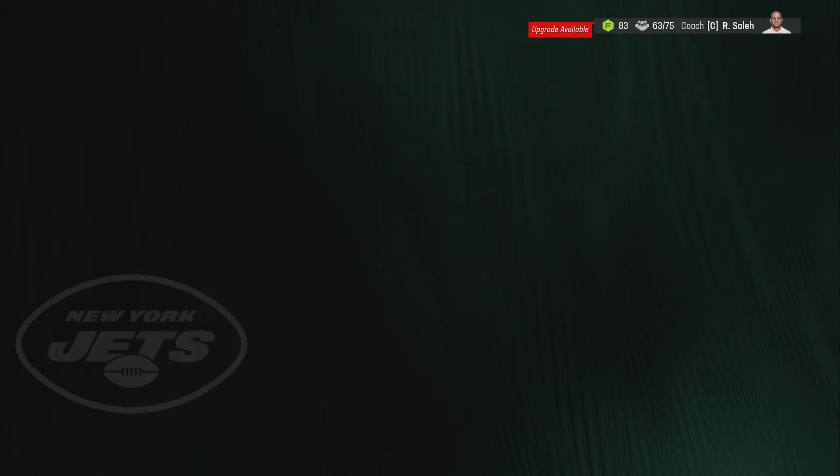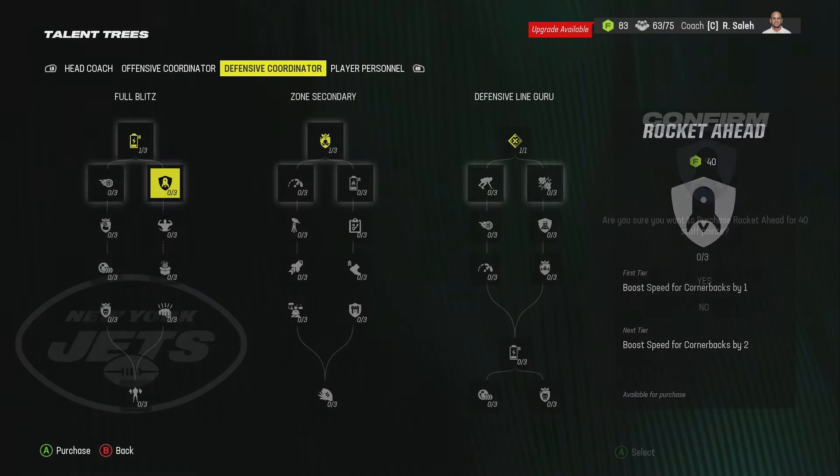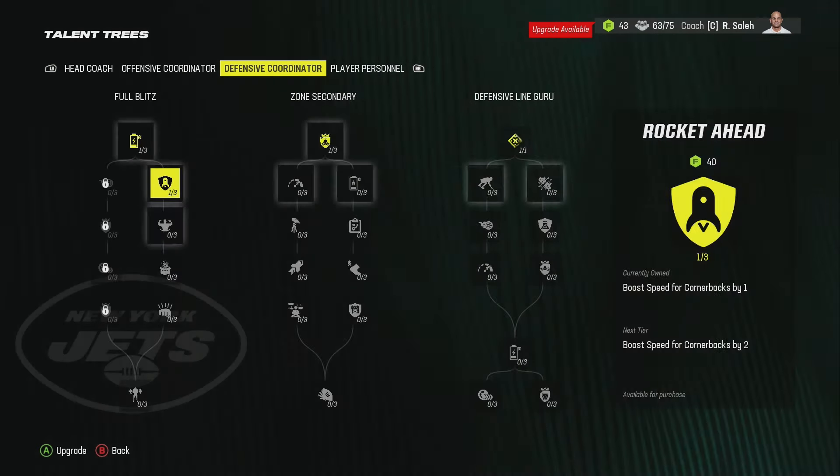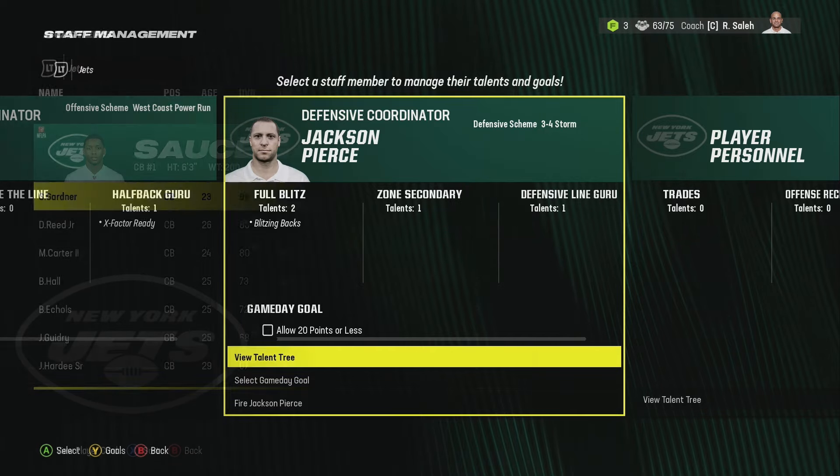We're going to go back to our defensive coordinator and already start improving our team by adding plus two speed. Yeah, so now we have plus two speed to our corners. Let's go ahead and jump into our depth chart and show y'all what that looks like.